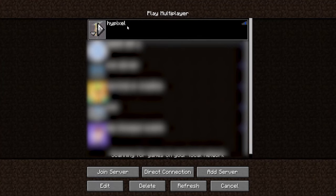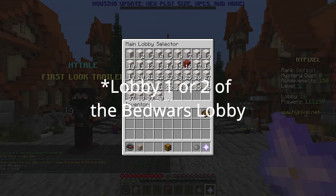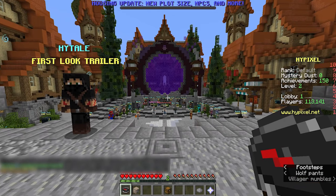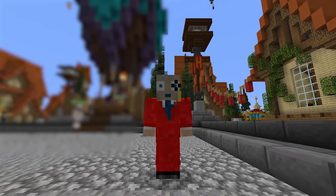First off, you must get into Lobby 1 or Lobby 2. I'd suggest Lobby 1 because that's where most of the MVP++ players are. Those are the people usually giving the ranks. Try to go and find that person, stand in front of them, and start spam crouching. That's how I got my rank if you haven't seen my last video.